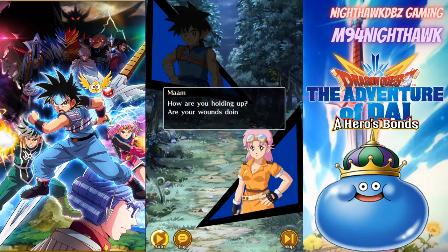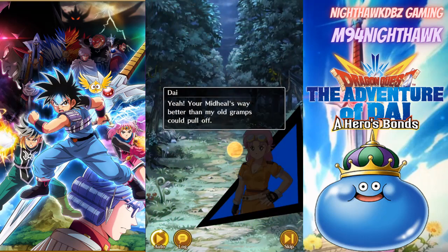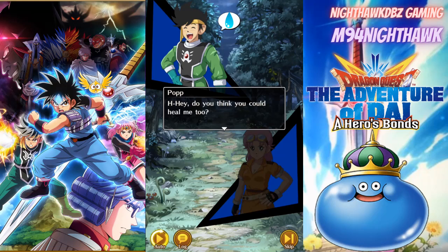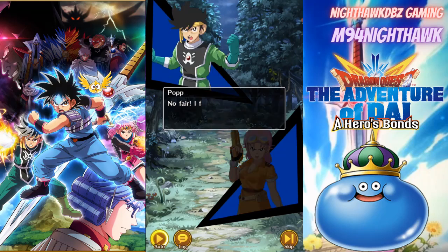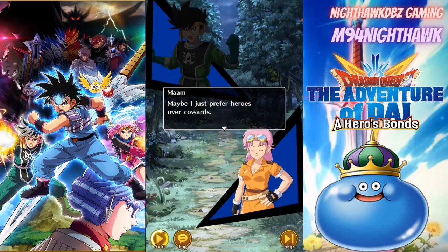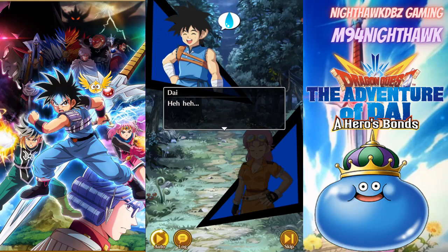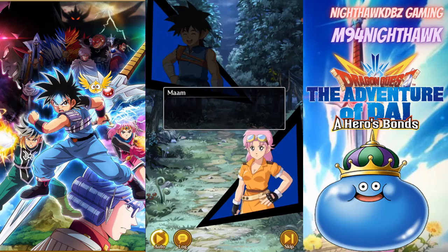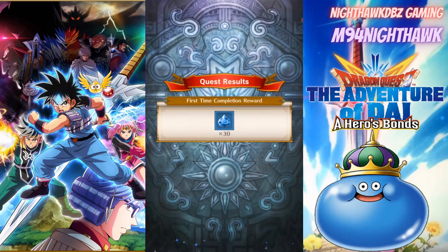I'm thinking about summoning for Hyunckel's sword. I know I still got a lot of missions before I get him unlocked since I don't even have Crocodile yet. But we are definitely going to be summoning - might go a few rounds. Hopefully we can get a good 4-star weapon, which will be nice, and start getting everybody leveled up with their armor. Everybody's still on level one armor.